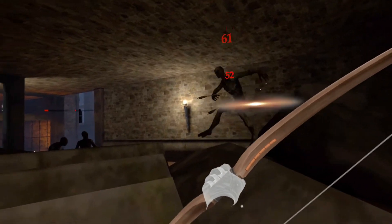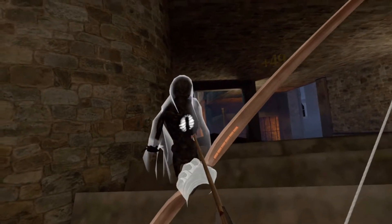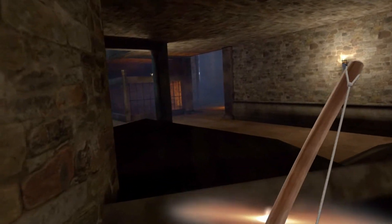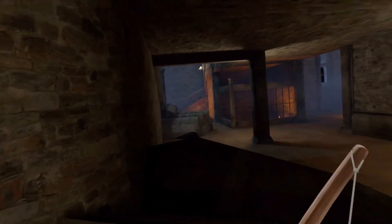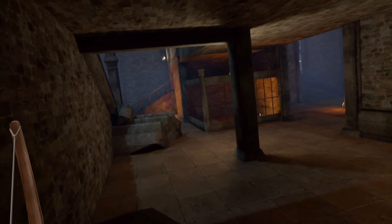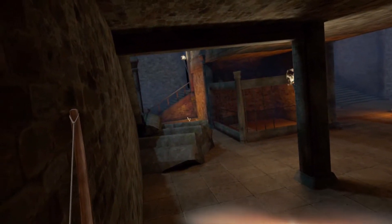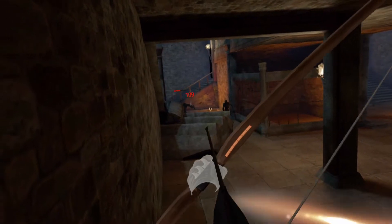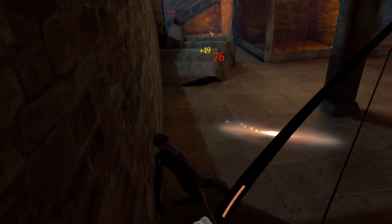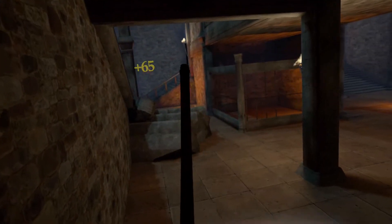Crap, these dudes are fast! This mess is scary! So we are checking out the side pit area in Death Unchained — the Quest 2 build that we will release tomorrow. This is the advanced build.